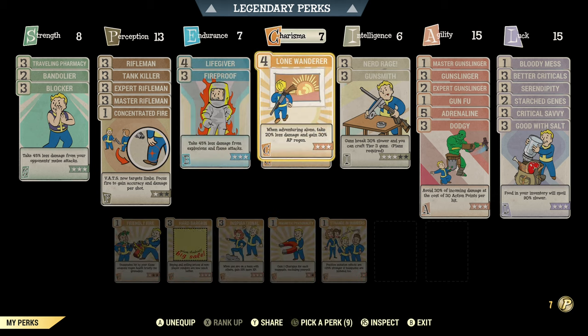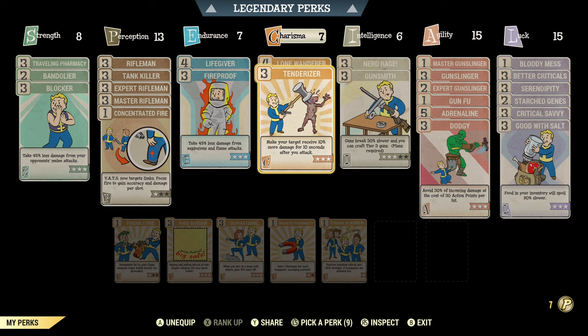Under Agility we have Gunslinger perks because we're using a revolver. We can't max them out because Agility is crowded, so we have ranks one, two, and three. We have Gunfu for target switching, and Adrenaline maxed out to crank up damage as much as possible since you're almost always facing a group of enemies. We have Dodgy — a defensive perk that lets us avoid 30% of incoming damage at the cost of 30 action points. Our AP regen is not an issue even though we're using VATS, so this is something we definitely want.